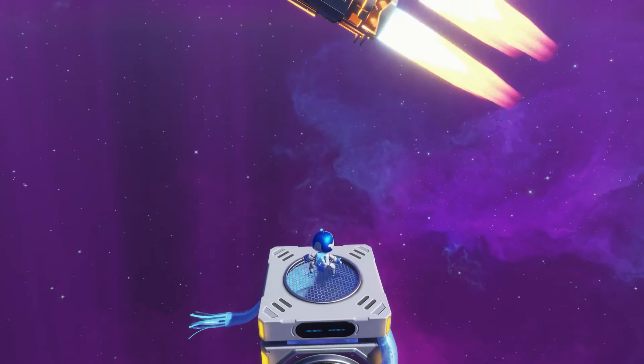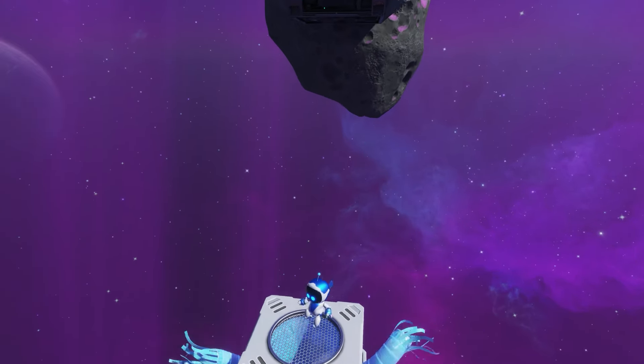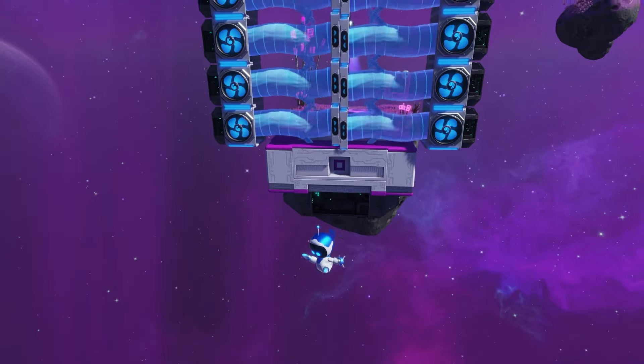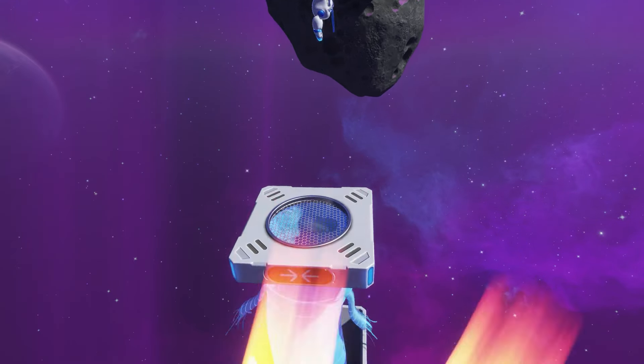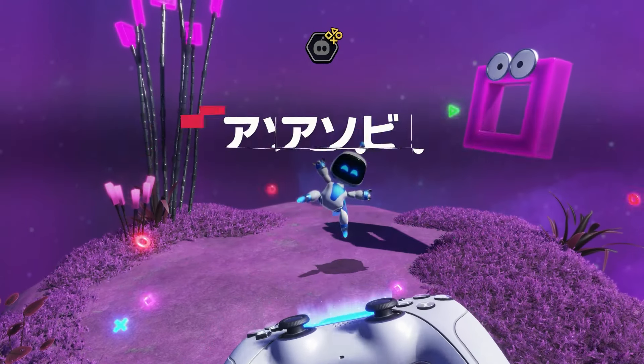You have to really time this final jump off of the fan perfectly so you can hit the jump pad on top of the flame cannon thing and make your way to the last little platform. If you're able to do that, you will rescue the Kazuma bot.